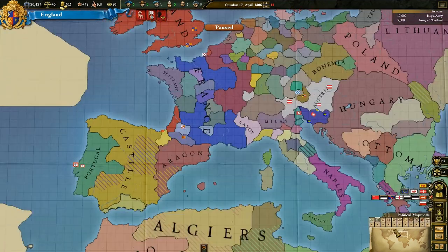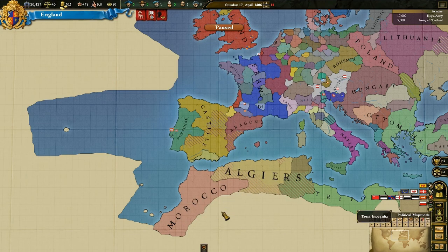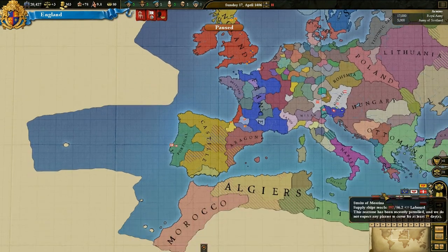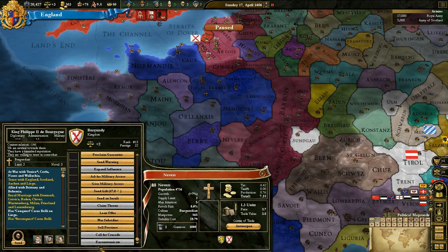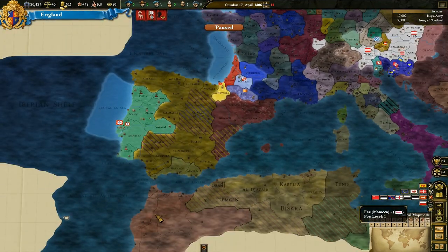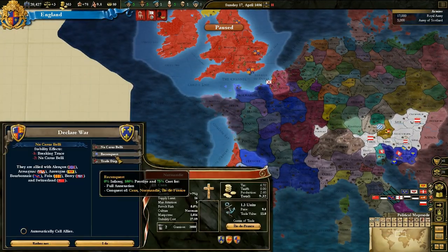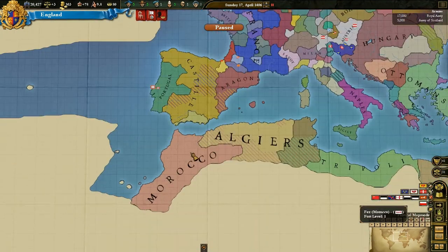Another thing I've noticed about England when you start them is that in the beginning they're usually the papal controller for quite a while. When you are the papal controller, it does give you a good few options for declaring war on people. For some nations, you'll be able to excommunicate them and that gives you a really nice casus belli against them. We don't need to use one against France because we've already got the reconquest one, which gives you zero infamy when you take those territories — which is always really nice.